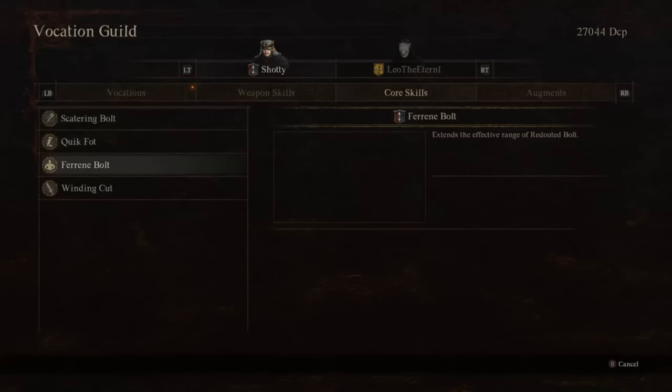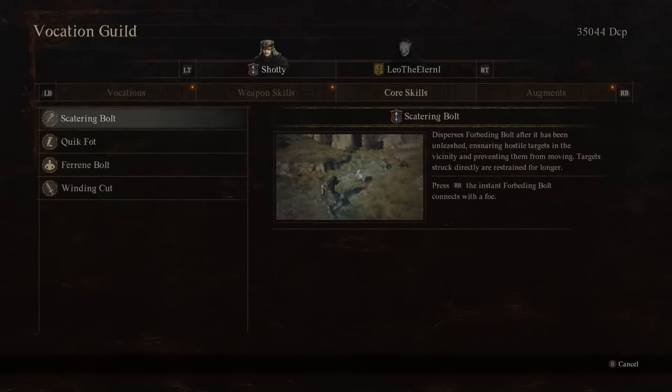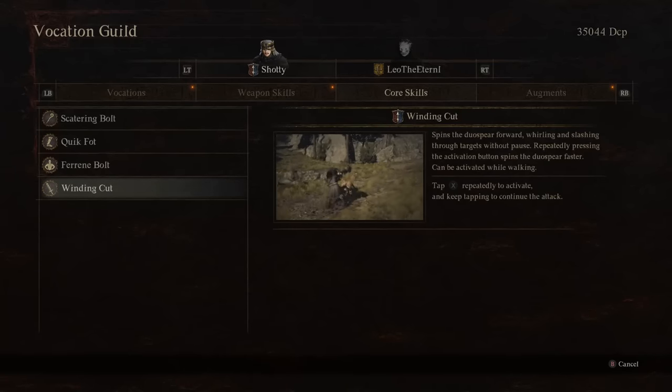Grab all the core skills as you should with all vocations. We've already discussed Foreboding Bolt and Quick Foynt. Scattering Bolt, if timed correctly, can turn your Foreboding Bolt into an AoE attack, which is also not bad. Winding Cut is a really, really good damage dealer — especially on downed enemies — as it spins the Duo Spear very quickly and can deal damage at quite a fast rate if you can hit enemies in the face with it.